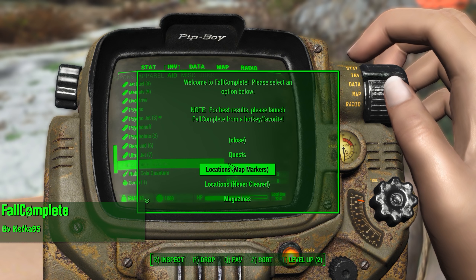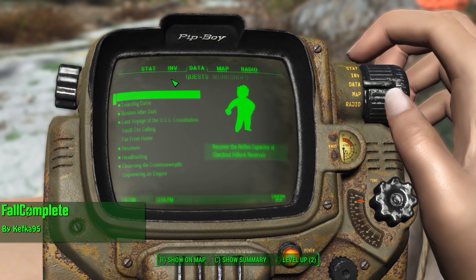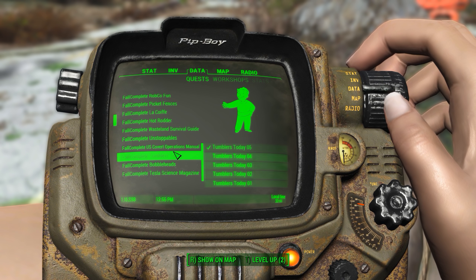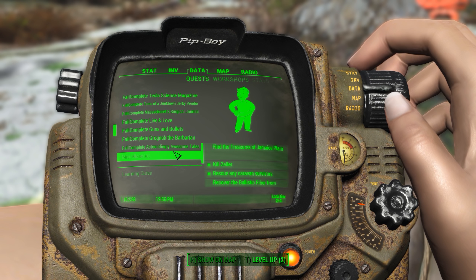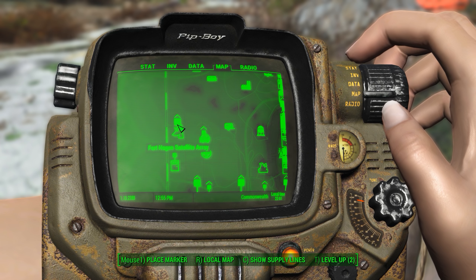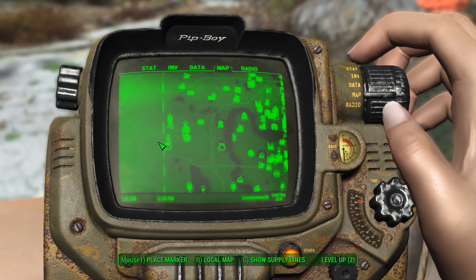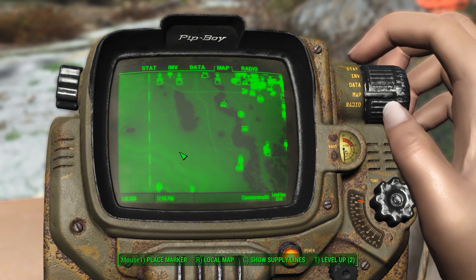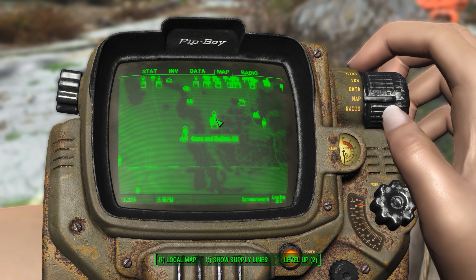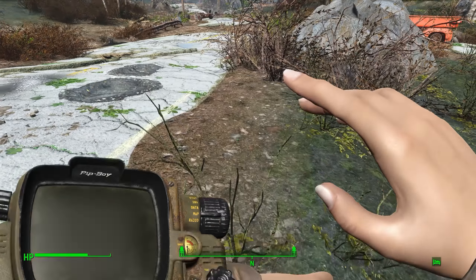Next up we have Fall Complete by Kefka95. Quite simply, this adds an ability to mark on your map the locations of magazines, bobbleheads, etc. I use this to track down magazines and bobbleheads because magazines serve a very important function in Horizon — for example, in order to craft most ammunition you have to find issues of the Guns and Bullets magazine. So no longer are these magazines just a nice-to-have; they are required for you to progress in Horizon in a reasonable manner. This could be considered a cheat, but because these are really required to progress your character in Horizon, I feel like this is a must-have mod.